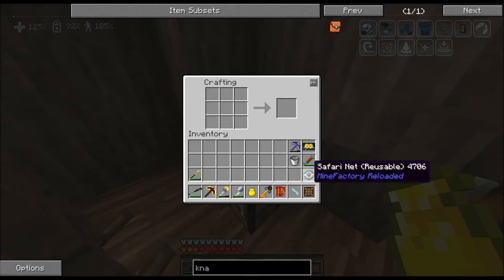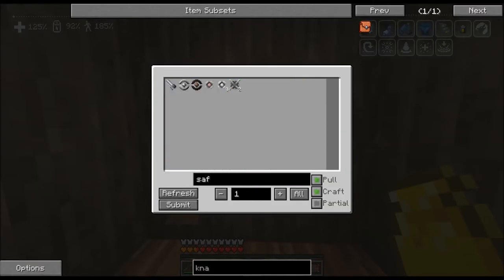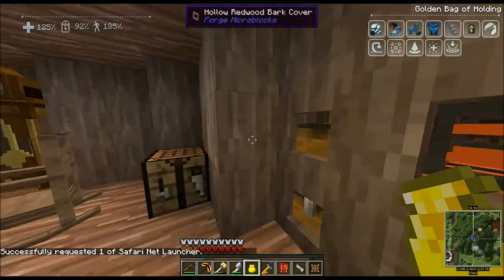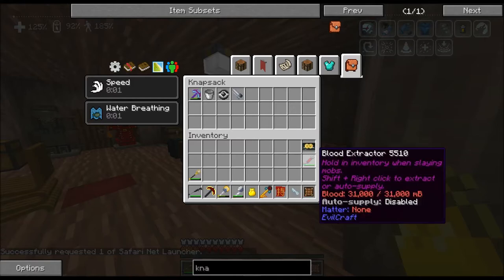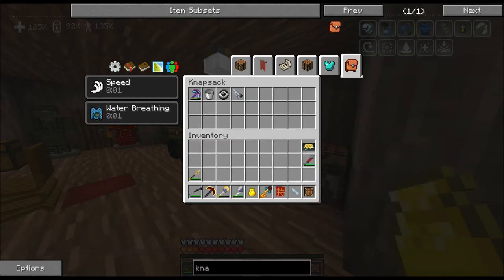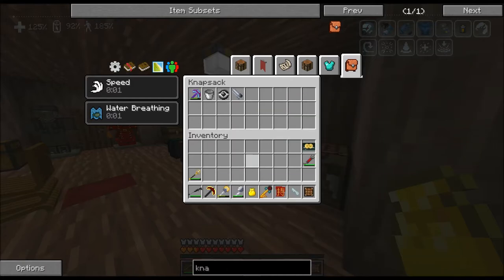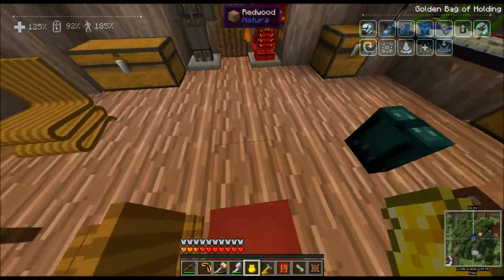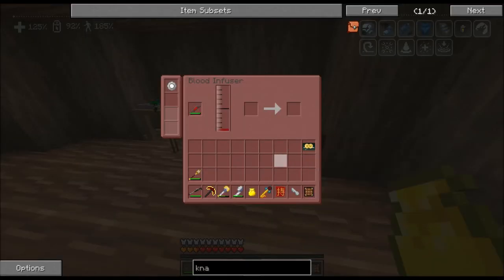I think we have everything we need. I'm going to put all of this in the inventory — safari net, bucket for the water. I have a feeling I'm going to be killing quite a few mobs, so I want to empty things out.